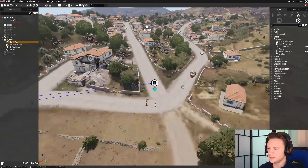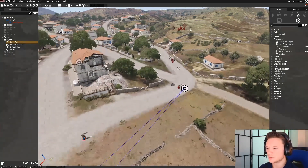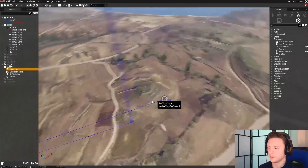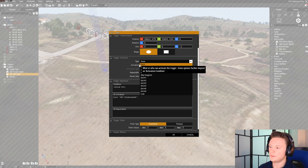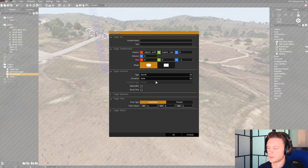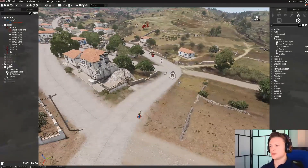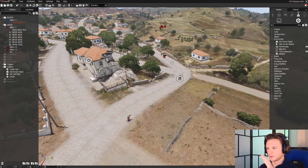I moved the HVT closer so I can see both the HVT and the patrol doing their thing without having to move from where I spawned. There's the Create Task blip that should appear on the map. Last thing to worry about: go back to the succeed trigger, go to Type, and select one of the endings — I'll go with Ending 6 — it doesn't really matter which one. Hit OK. That means once the HVT is dead, mission complete — you'll get the mission complete screen. It's a very satisfying way to end these missions with that 'mission successfully completed' payoff.